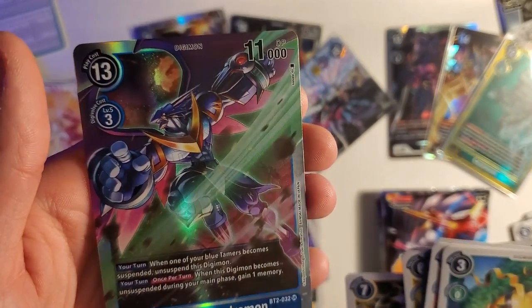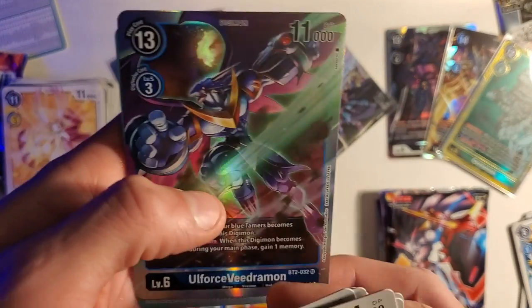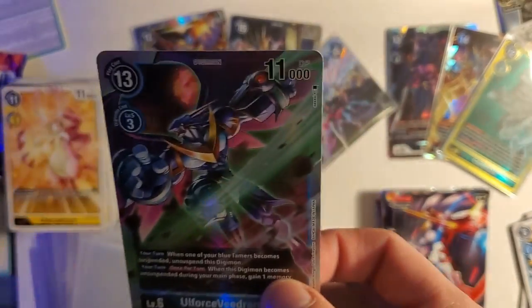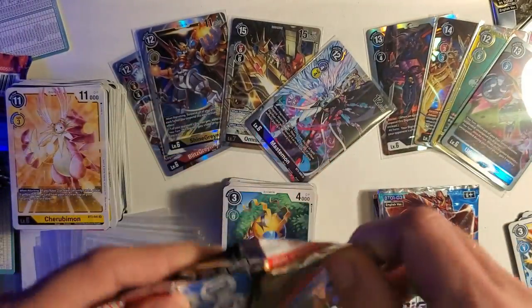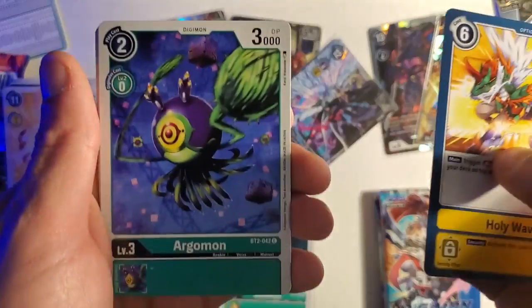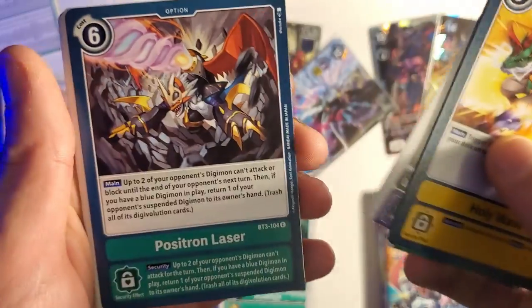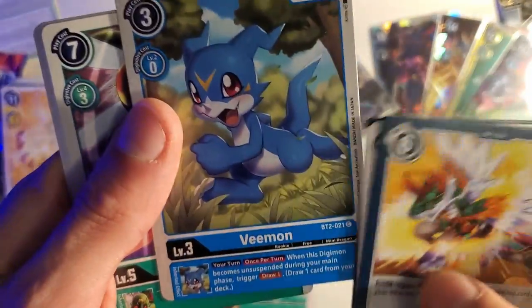Ultra Force Vedramon — another of the Royal Knights. Gonna have to sleeve that. If you guys want a video of him being kicked in the nuts so you can get this card, let us know in the comments down below and he'll get one — I promise you. Positron Laser, V-Mon — he's pretty, that's a nice art again. Dual V-Mon.